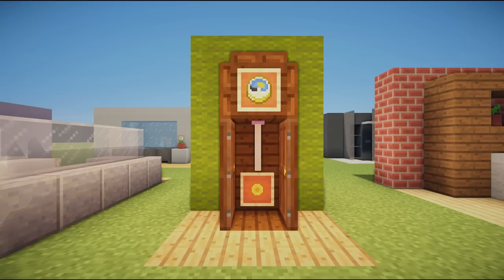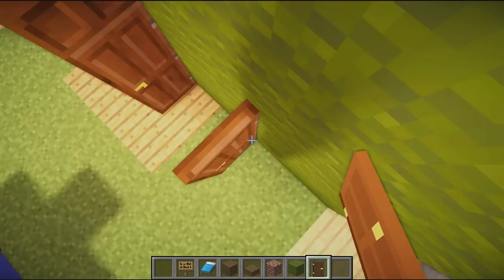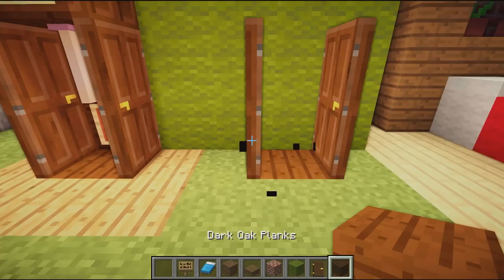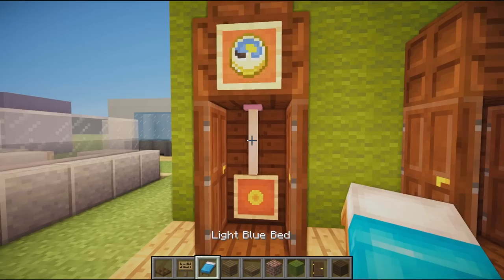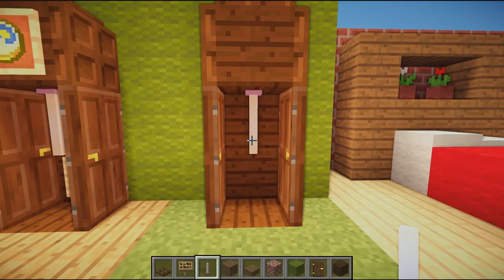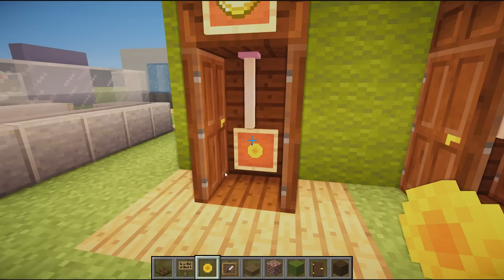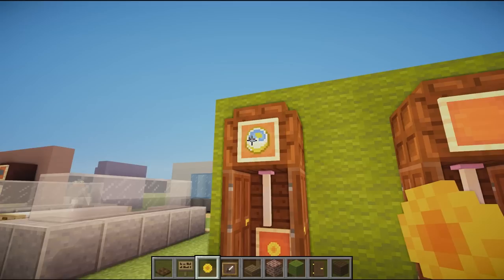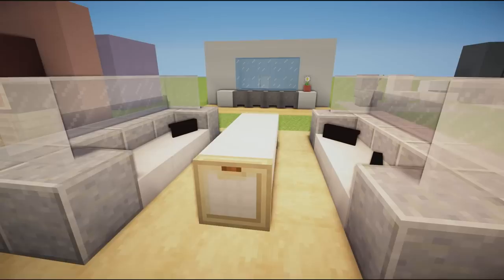Next up we have a grandfather clock. You need some dark oak wood doors placed on the sides, a dark block on the bottom along the back, another block on top, then surround the top block with matching trap doors. Place an emerald to represent the pendulum hanging down. Then add item frames — a sunflower in the bottom frame to represent the clock face and a compass or actual clock in the top. It's an awesome design that would look great in any traditional home.